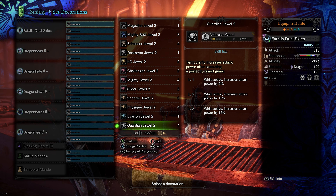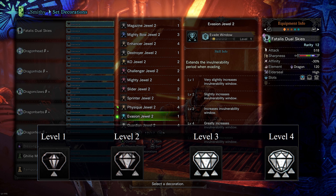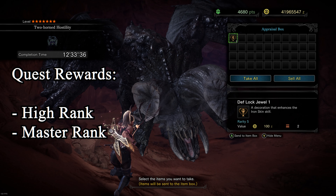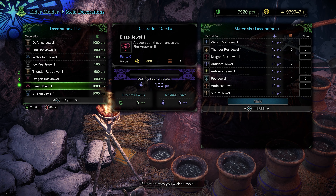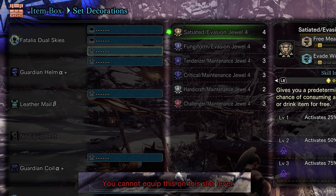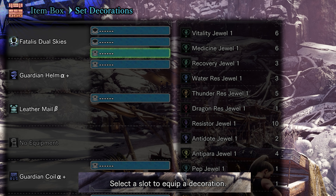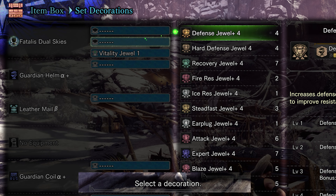Lastly, you have decorations — these are small jewels that you can slot into your armor and weapons. Each decoration has a specific level ranging from one to four; the higher the number, the rarer it is. These skill jewels can only be acquired from quest rewards from high rank or master rank quests, or by using the melding pod. Some higher rarity armor and weapons will only allow the corresponding jewel level to be slotted in, but lower level jewels are backwards compatible and can be slotted into higher rarity gear.